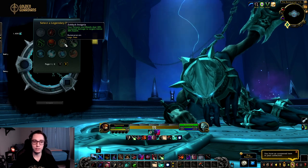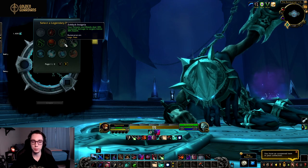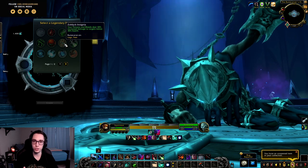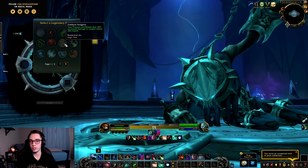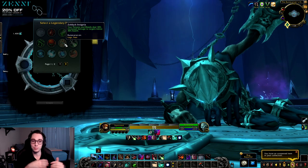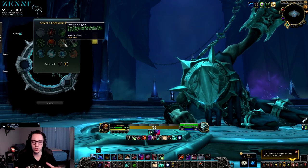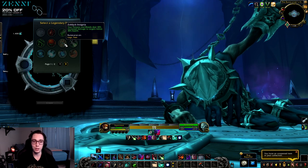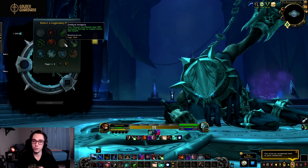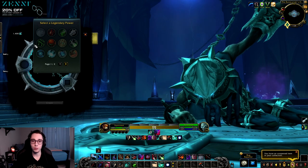Next we have the Insignia legendary — your poisons and bleeds deal 30% increased damage to targets below 30% health. This is probably the go-to progression legendary. In Legion when this was available it brought a lot of value to assassination rogue because it essentially enforced it being more of an execute class on progression. Looking forward to this one — it should be pretty good on raid encounters.